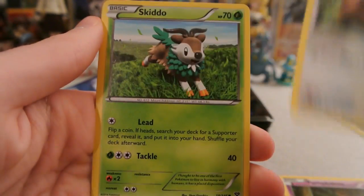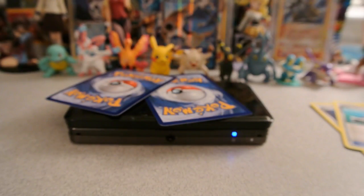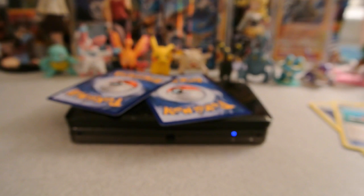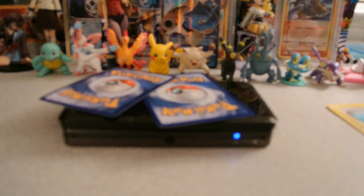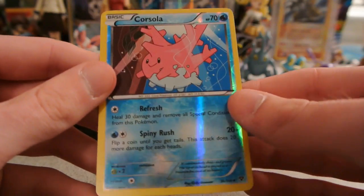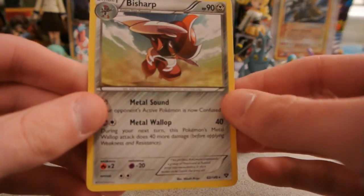So we have Doduo, Bunnelby, Pumpkaboo, Bidoof, Skiddo, Delicati, Red Card, and Roller Skates. There was a deck that I believe finished in first place going into top 8, which was Speed Lugia — with 4 of this Roller Skates card and 4 of the card Bicycle. It focused on getting Lugia EX out, possibly turn 1. My reverse is a Corsola, which is an uncommon, and my rare is a Bisharp regular rare.